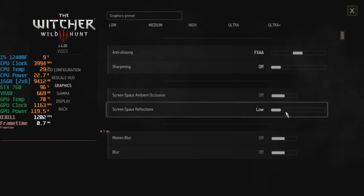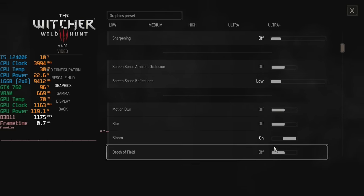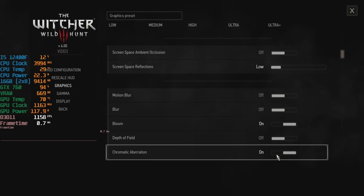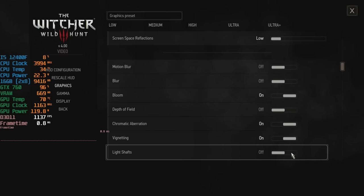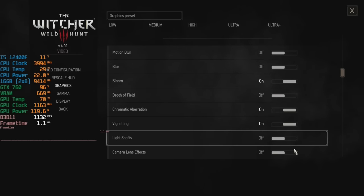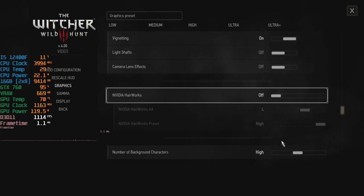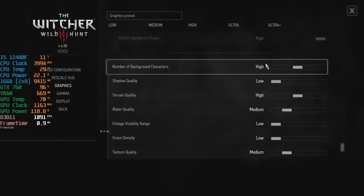SSAO is off and screen space reflections are set to low. Motion blur and blur are off, as is depth of field. These are all off because of personal preference and won't affect performance. Light shafts and camera lens effects are also disabled. Hairworks is disabled because it's very demanding — or was at least before the patch — but I'm assuming the same is still true for older cards.